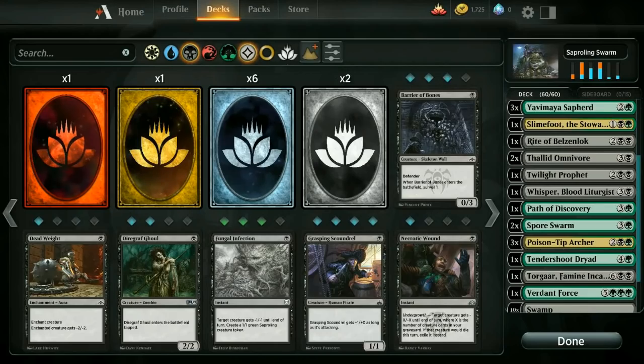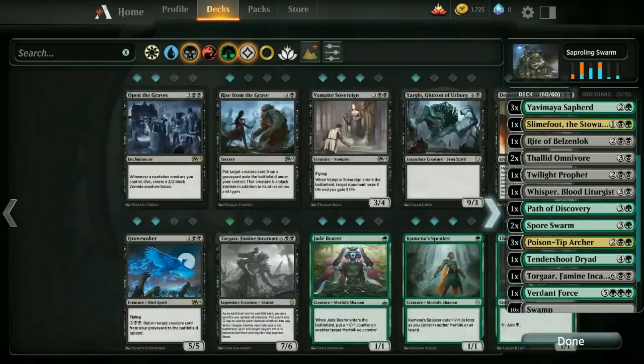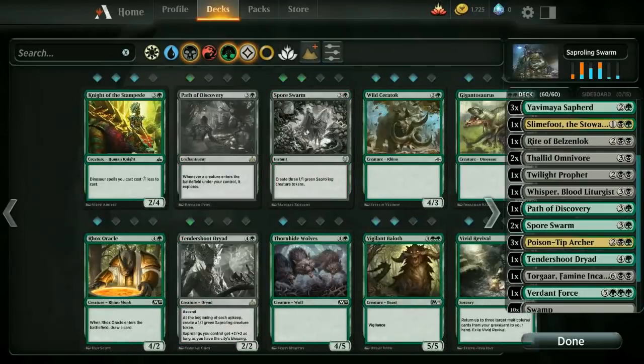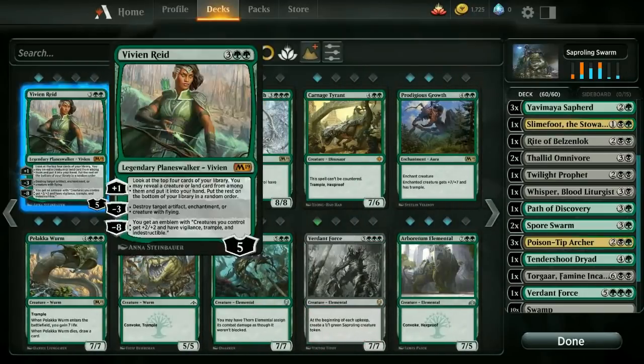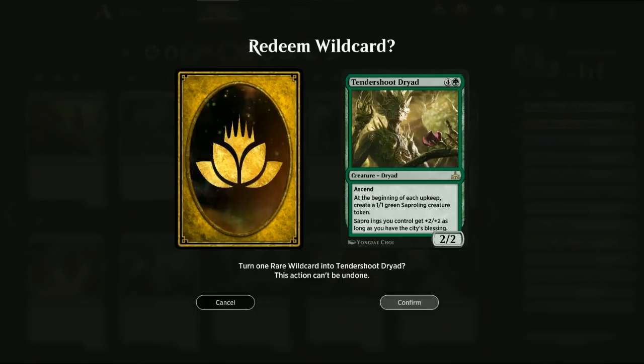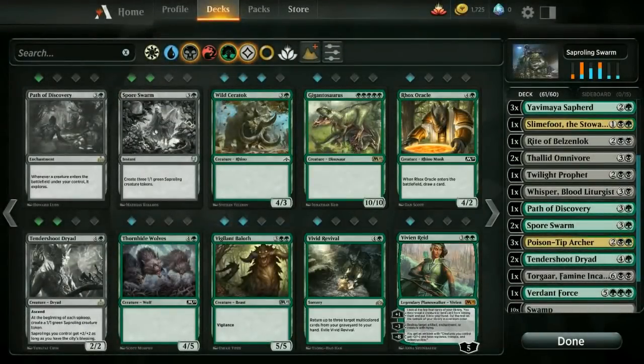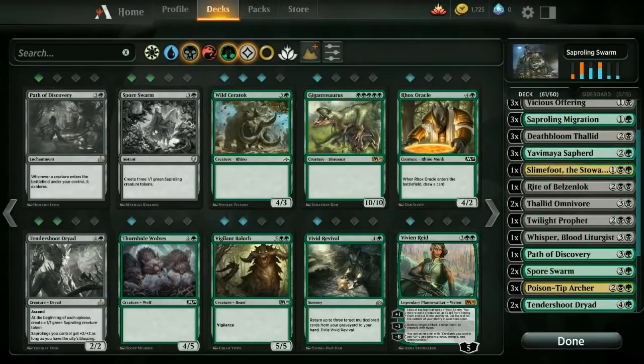We are running 3 of it, along with what I'm hoping is to add another Tendershoot Dryad, which is kind of crazy. It's a 5-mana creature, and if you have the City's Blessing, you're just going to get a Saproling each upkeep — yours and your opponent's included. And Saprolings get plus 2, plus 2 if you have the City's Blessing. So it's just insane, so much power there.